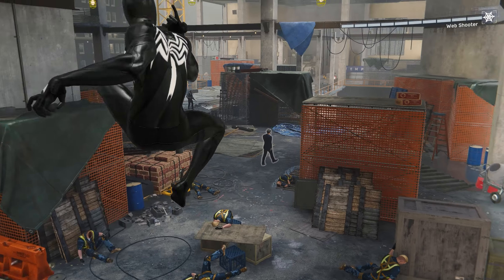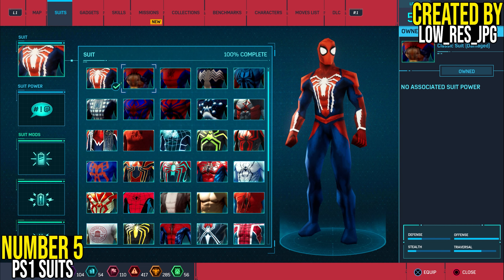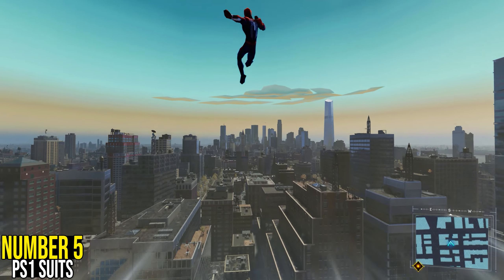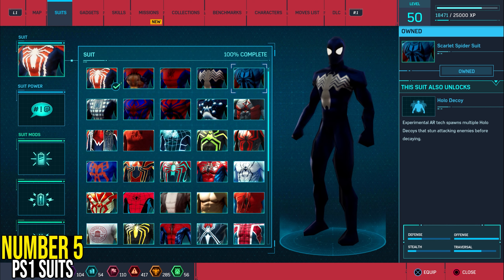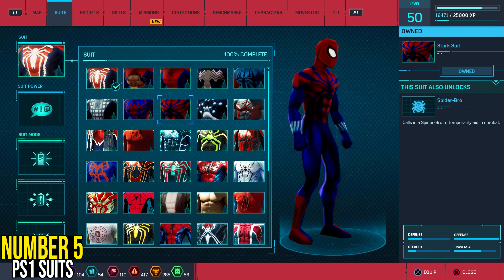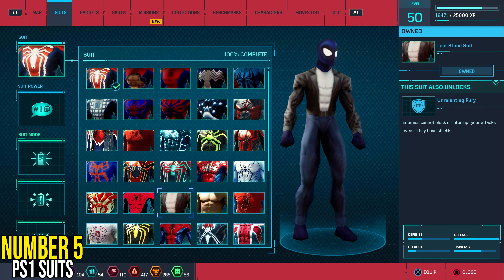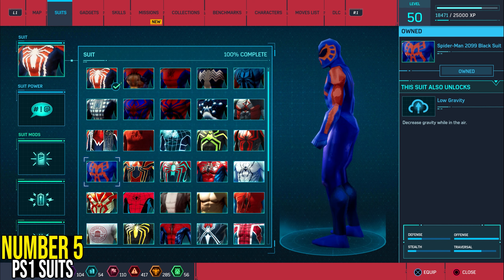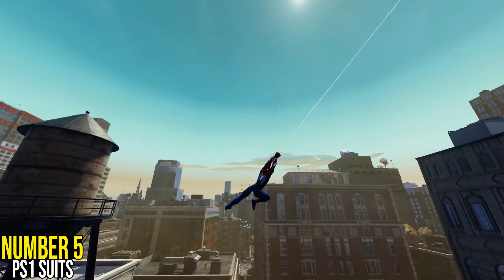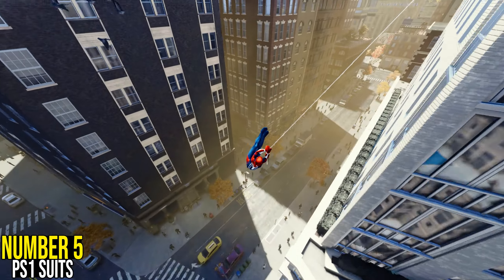In the number five spot, we've got the Spider-Man PS1 suits. If you've played the Spider-Man 2000 game by Neversoft, you're familiar with how gorgeous these suits are. This isn't just a regular mod pack — you also get a skybox that brings that classic feel back, 11 different suits, and the Advanced Suit in the PS1 style. You get the Scarlet Spider suit, the 2099 suit, Classic Damage suit, Classic suit, Symbiote suit, Spidey Armor, Spider-Man Unlimited suit, Ben Riley, Captain Universe, 2099, and Quick Change. You also get PS1-style day lighting, and the start menu looks really gorgeous.